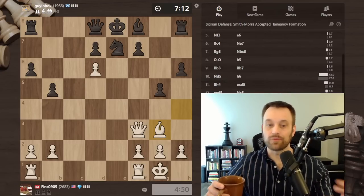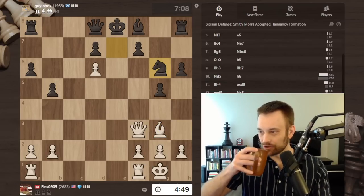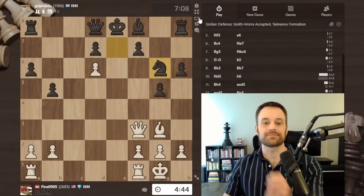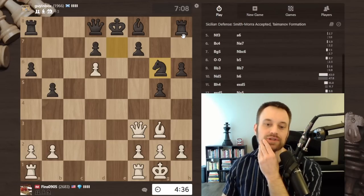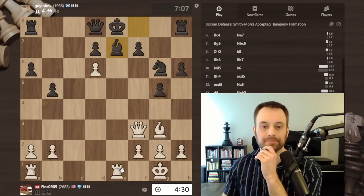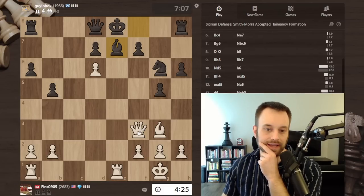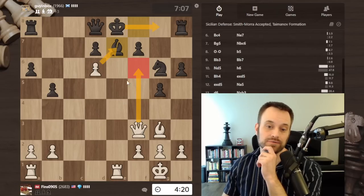I'd like to demonstrate why that's risky by actually winning this game cleanly, ideally in tactical style. No pressure, John. Knight g6 played — so rook e1 is almost certainly going to be my reply. Then bishop e7, take on e7, and I think black's going to have to move their queen there. I don't think knight takes is going to work. You know, black's ready to castle — they're just so eager to castle. Funnily enough I could play queen f6 here, but castling walks into a fork.